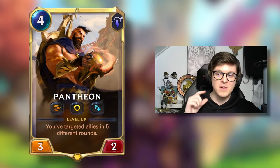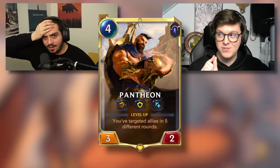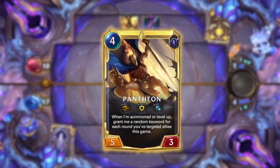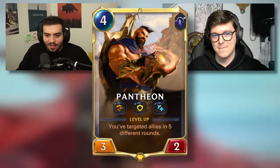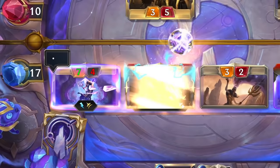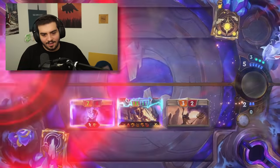Pantheon. Third keyword is Fated, which means that if you target a Fated unit with a spell like a buff, they get an extra plus one plus one. The first one is Overwhelm, which means if they do excess damage — another one is Barrier. Unlike in Hearthstone, Divine Shield lasts forever in Hearthstone, but in Runeterra it's only one turn. So this is a 4-mana 3-2 with Divine Shield basically when you play it. But then it gets a little bit better when you buff it. Pantheon level 1 doesn't look super great. 4-mana 4-3. Once Pantheon is leveled up, grant me a random keyword for each round you've targeted allies this game. Okay, that has to be nuts. 2-mana Pantheon Shield Vault — grant an ally plus one plus one and stun an enemy. Create a Pantheon in your deck. The level 2 Pantheon has to be really nutty. Granting plus one plus one and stunning an enemy for 2-mana has to be pretty good. All right, I'm gonna go with this card's good. It's very good. There's only one Pantheon deck. You just have Pantheon as your win con. Pantheon, when he comes down leveled, will usually win you the game on that same turn. He is very good.